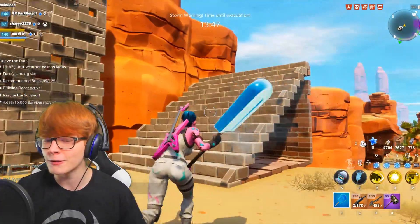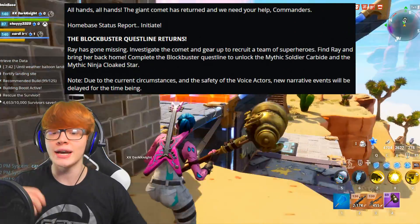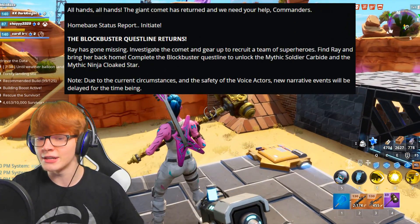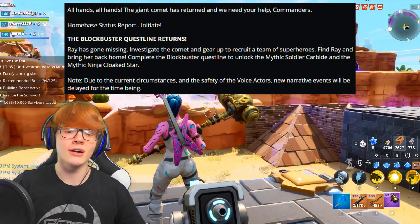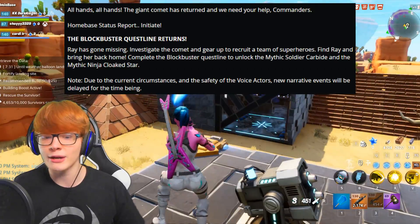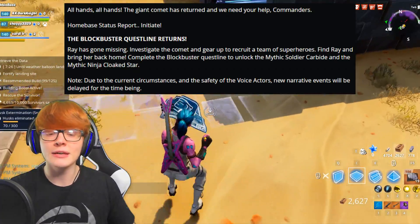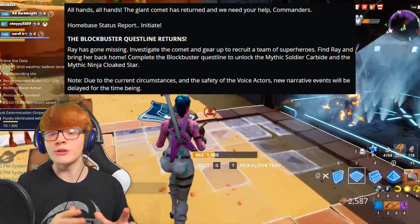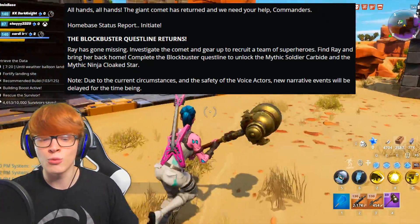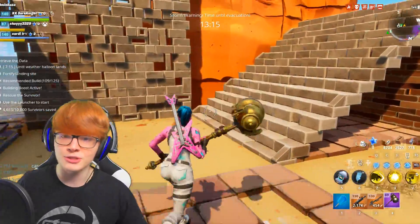The Home Base Status Report of April 15th by the Fortnite team starts: 'All hands, all hands — the giant comet has returned and we need your help, commanders. Home Base Status Report: initiate the Blockbuster quest line returns. Ray has gone missing — investigate the comet and gear up to recruit a team of superheroes. Find Ray and bring her back home. Complete the Blockbuster quest line to unlock the Mythic Soldier Carbide and the Mythic Ninja Cloak Star.' They also note that due to certain circumstances and the safety of voice actors, new narrative events will be delayed for the time being.